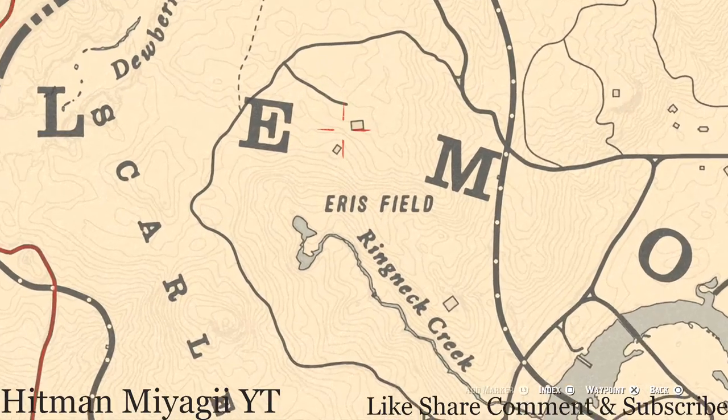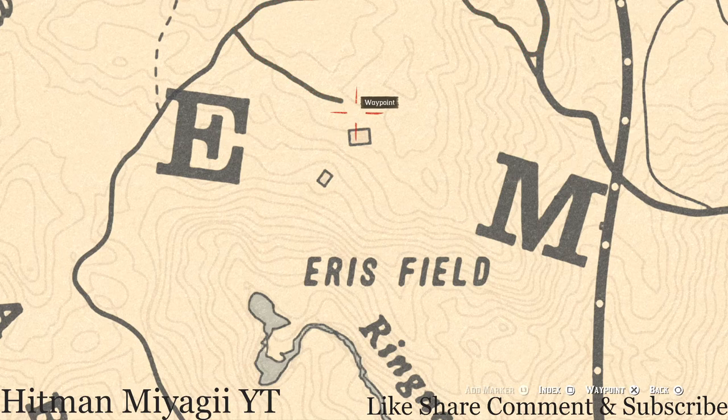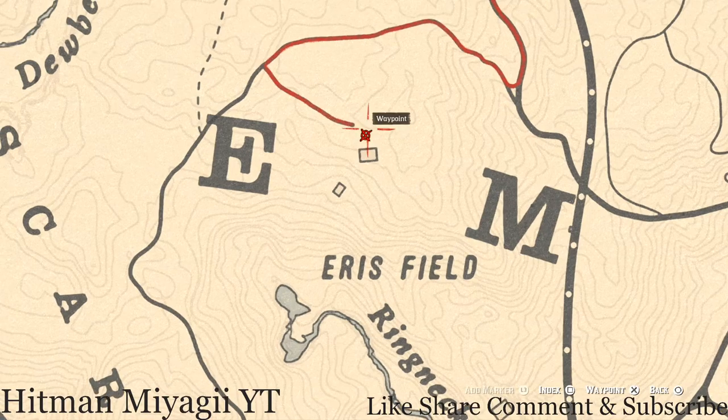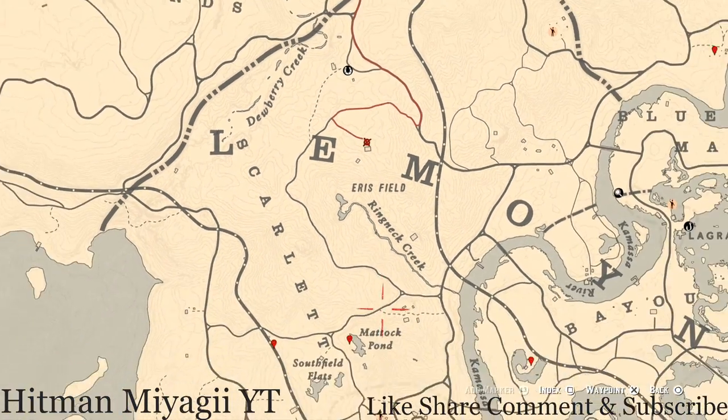I also have something else for you guys — inside this barn you will find a tarot card, which is a Five of Pinnacles. And right about here you should see a well. Jump down or climb down the well using the ladder, get down to the bottom — there's no water or anything — pull out your metal detector and you will get another random coin at this location.